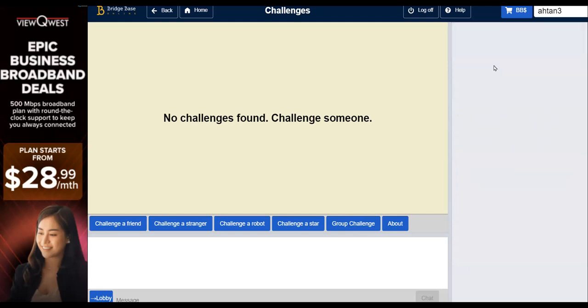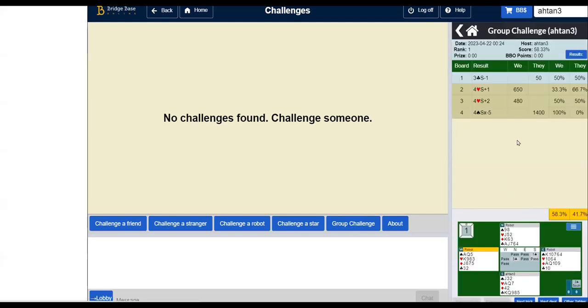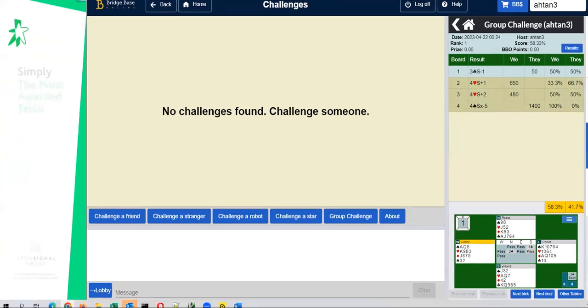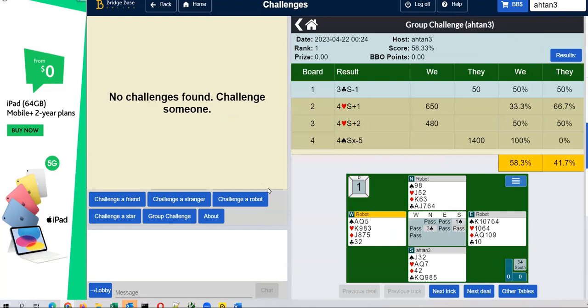What you can do is now click this. If we are playing a just declare, all the contracts are the same. For example, let's look at board one — you can see the board that was played, and let's make this a bit bigger.